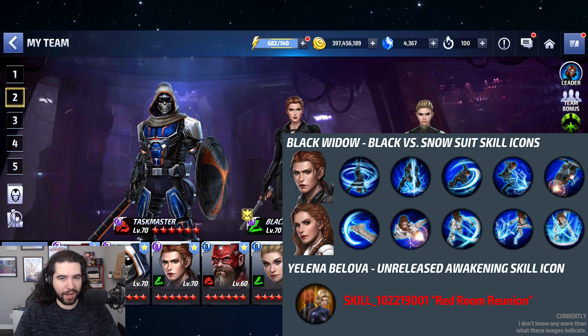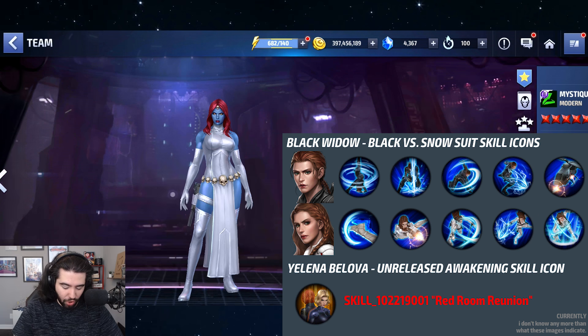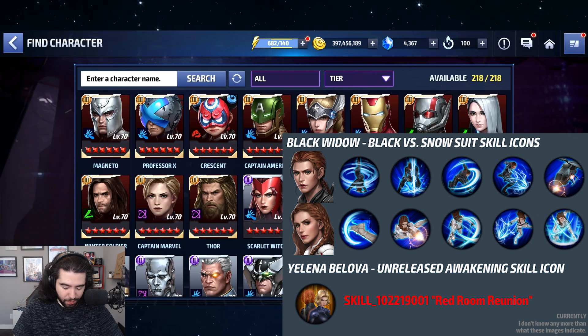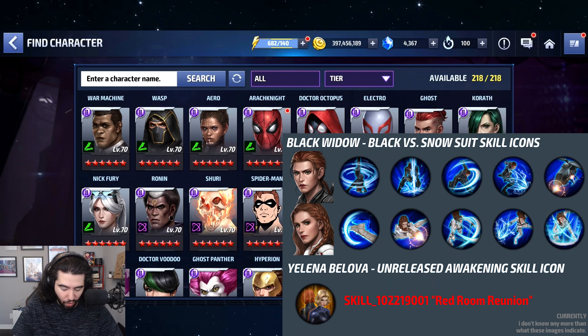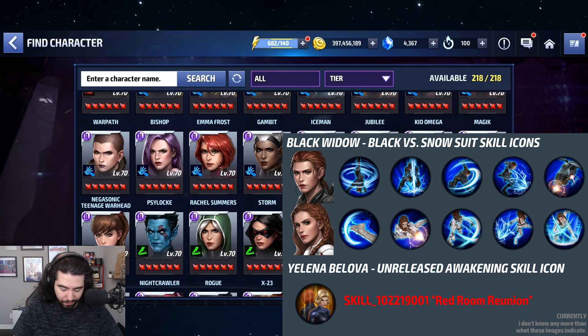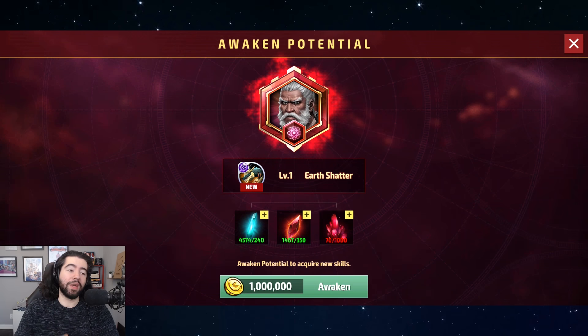Why they're already in the game files if they're going to delay this all the way until November is a bit of a question mark to me — though they knew we were going to data mine it. This is why data mining is good: awakening skills are expensive. I just awakened Mystique so I don't have any Mandalay fragments, but if I really want Yelena to be awakened I'll start saving my Mandalay gem fragments now.